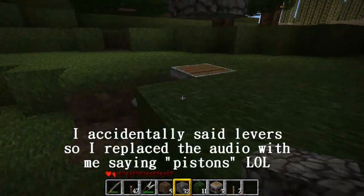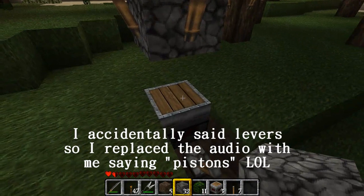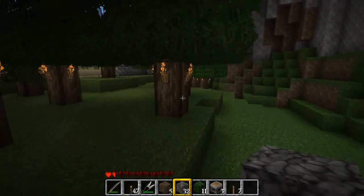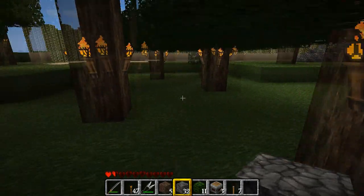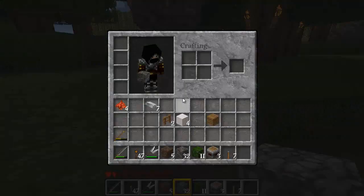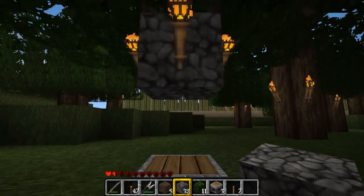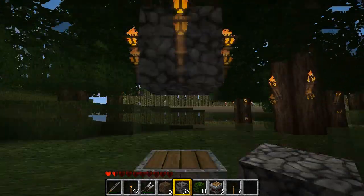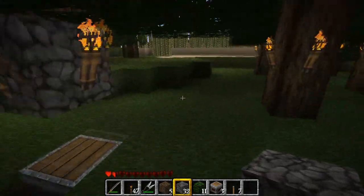You can also make sticky pistons, and the way you do that is you kill a slime. If you've never seen slime, they only appear in the bottom 12 layers of the world and they're pretty hard to find, pretty random. But if you do get slime, you just place a piston and a slime ball on top and it makes a sticky piston. So when pushing up it does the same thing, but when pushing down it brings the block back down with it.